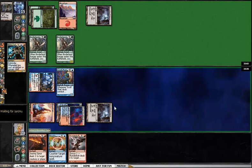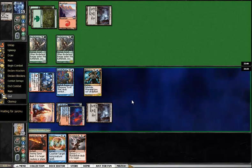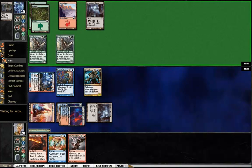Drop the Cyclops. I'm now set up pretty well. Nice thing is all my creatures are immune to Shock, and the Scroll Thief has pretty good protection against Searing Spear as well. So that's definitely nice.